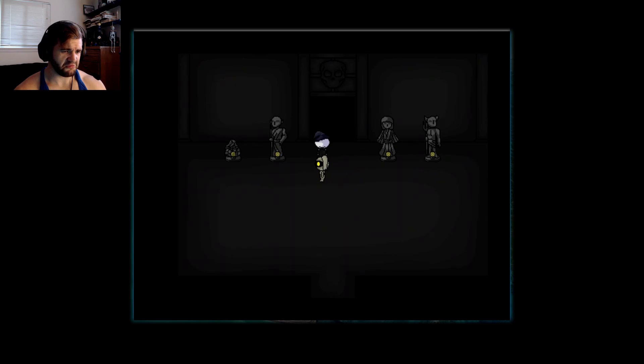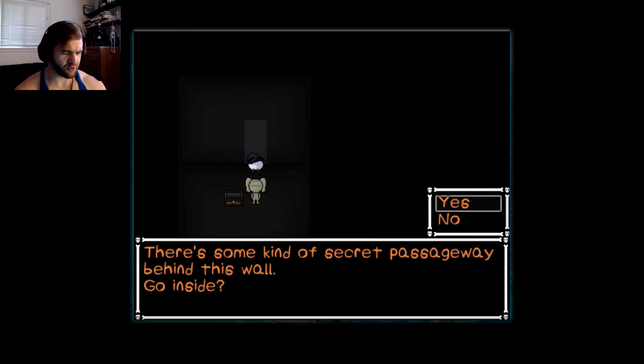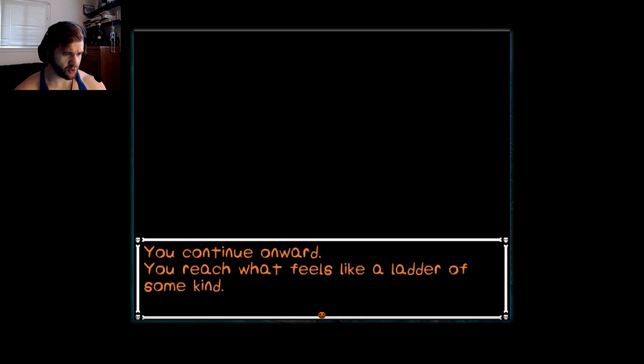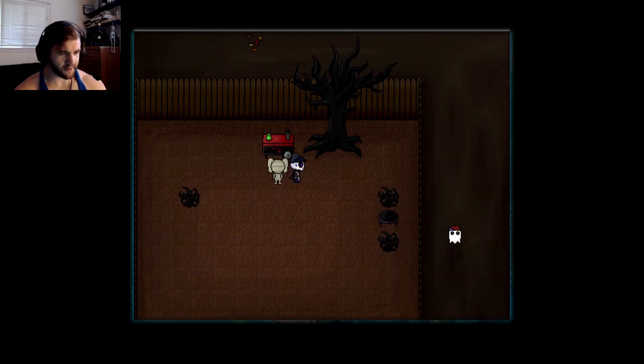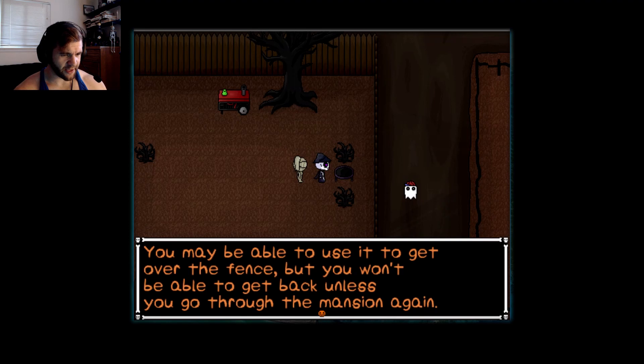It looks like whatever was locked in here was already taken. There's a door — some kind of secret passageway behind this wall. You enter a long, dark, thin pathway. You can't see in front or around you. You feel along the wall as you move. Was that something slimy? Gross. You reach what feels like a ladder of some kind. Go up the ladder. Oh cool, we did it — this is the generator we wanted to get to. Turn it off. There's a little trampoline here — you may be able to use it to get over the fence, but you won't be able to get back unless you go through the mansion again.